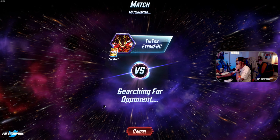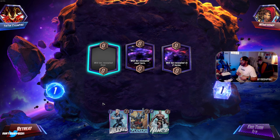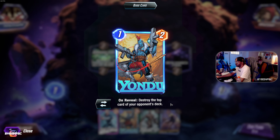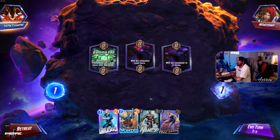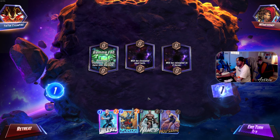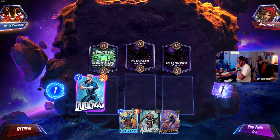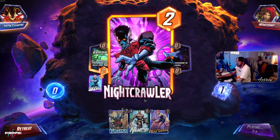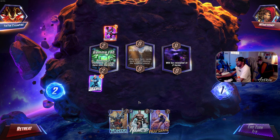Alright, Quicksilver, Yondu — what does Yondu do again? Destroy the top card of your opponent's deck. That's good for me. After turn three, transform all cards here into the Hulk. I'm gonna play that. You just have to play a bunch of cards here, right?